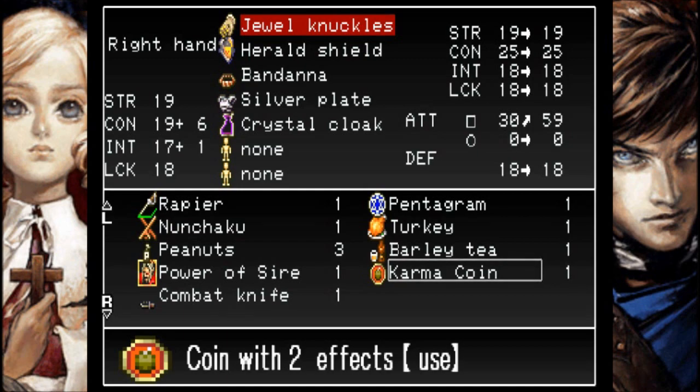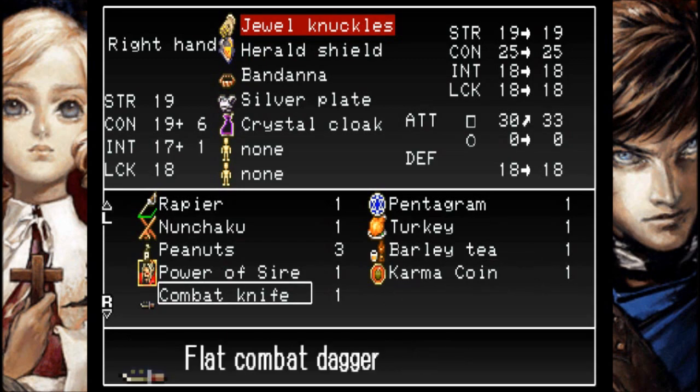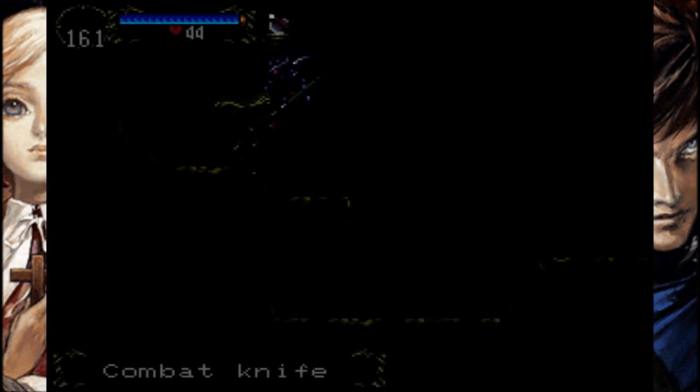Karma coin - it's called a bomb, or at least it's in the bombs category. Karma coin: coin to our size, head, soul strike, enemy, lightning strikes coin. What a weird way to do it. How about we use it a couple of times? Actually, no, let's not do that. The less save states I have to use, the better. And the combat knife is an improvement over the jewel knuckles.